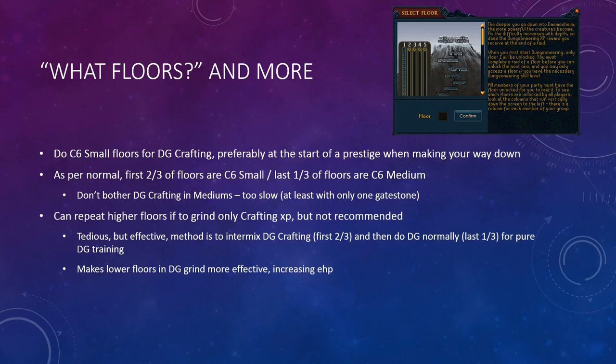Some people will ask what floor should you do and other similar things. I'll refer them to my old dungeoneering guide. General rule of thumb is the first two-thirds of the floors you have unlocked should be smalls, and the last one-third should be mediums. And only stick to C6 because it ups your XP per hour. If you're going to do DG crafting, only do it in C6 smalls.